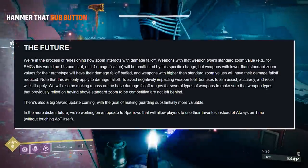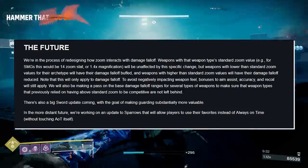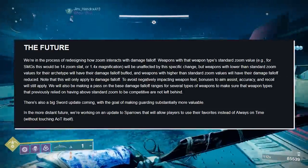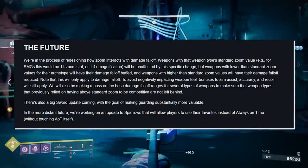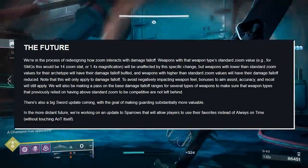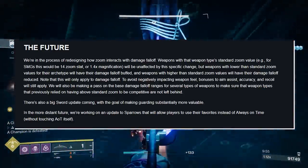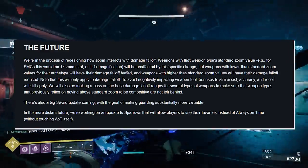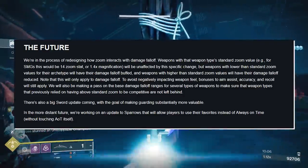In the future, they're redesigning how Zoom interacts with damage falloff. Weapons with the standard zoom value for their weapon type — for example, 14 zoom or 1.4x magnification for SMGs — will be unaffected. Weapons with lower than standard zoom values will have their damage falloff buffed, and weapons with higher than standard zoom values will have their damage falloff reduced. This only applies to damage falloff — bonuses to aim assist, accuracy, and recoil will still apply. They'll also be making a pass on base damage falloff ranges for several weapon types to make sure weapons that previously relied on above-standard zoom remain competitive.